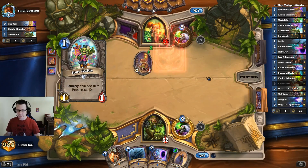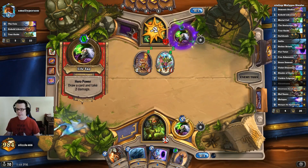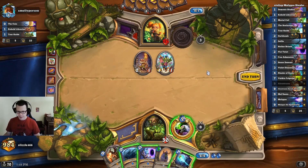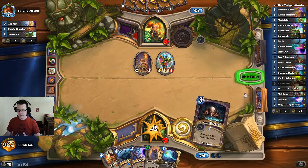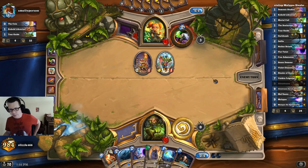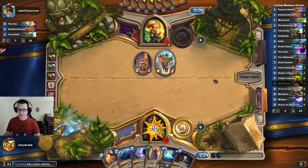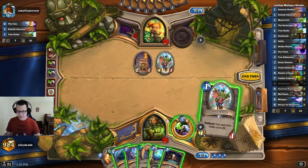It appears we are in the mirror — it's either the mirror or this is a Dark Blade player. I'm going to go ahead and tap. It looks like we're guaranteed to do our combo on at least turn six because Sense Demons will give us the Stealer of Souls. I don't want to Sense Demons yet though.